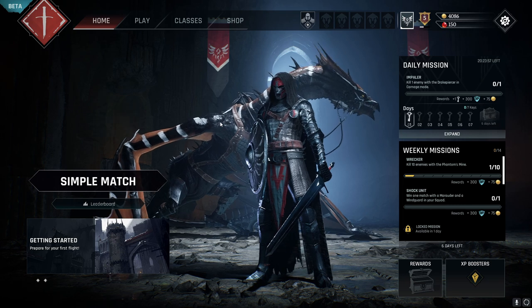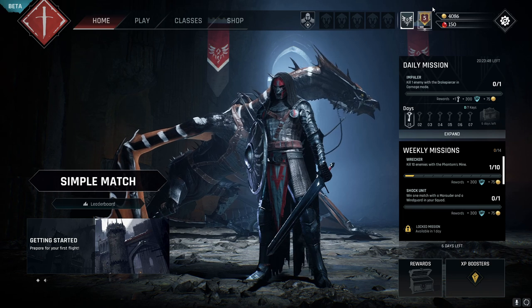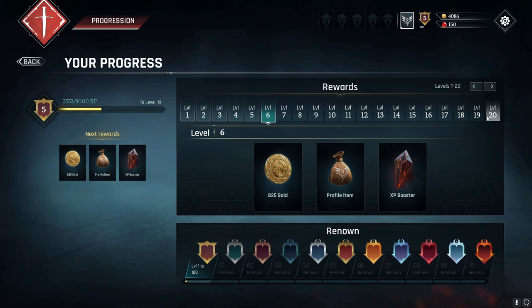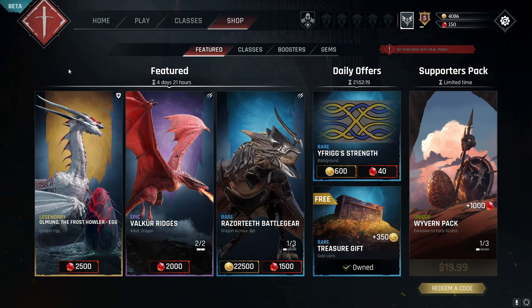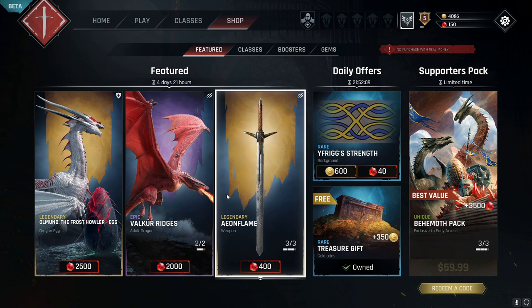This game is free to play, and no free-to-play game is complete without some sort of in-game progression system and cosmetic store. By the looks of it, we'll have access to two types of currency — gold and gems — both of which can be earned for free simply by playing the game. Bonus rewards can be earned through the in-game reward track as well. There are currently 100 levels to the rewards track, and after hitting level 100 there's also a prestige or renown system to grant you even more flair to your player badge, so there's already plenty to grind for.